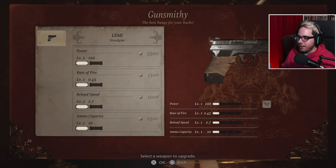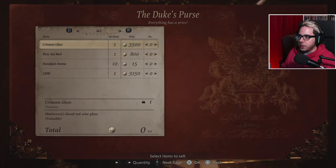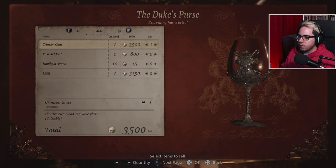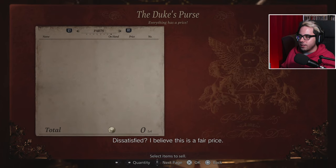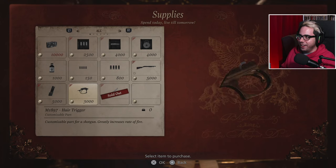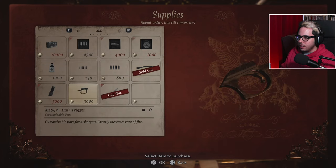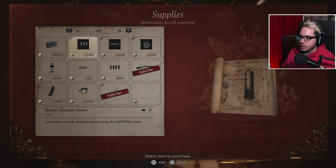We can power up the LEMI? Duke's selling stuff we could sell too. 'I'll buy it for a high price. Satisfied? I believe this is a fair price.' I love it. 'What are you buying?' 'Just something an old friend of mine used to say.' I love it. And hell yeah, we're buying the shotgun!